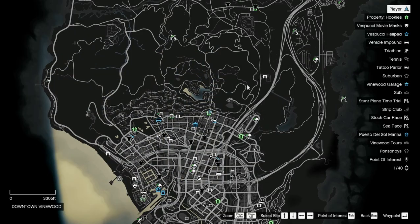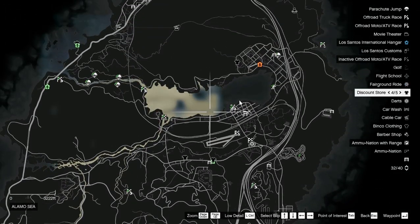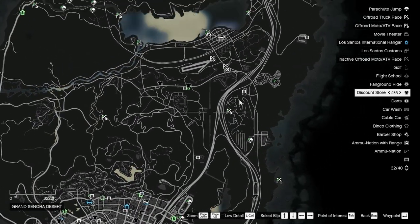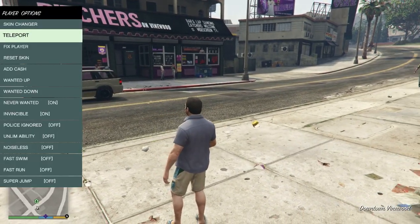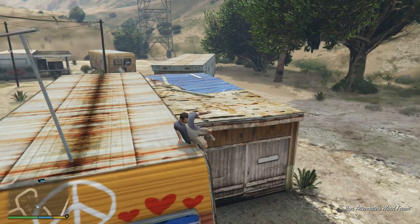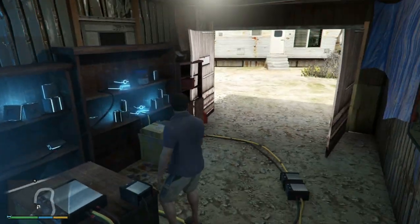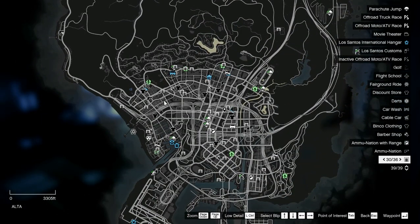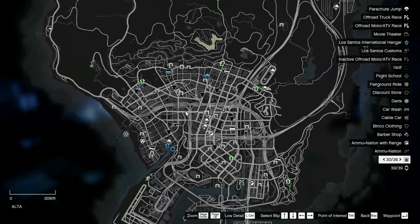And then what's this here? This is Martin Madrazo's house — another really unique building in this game. And I think this will be the building you go into for the Space Stocker mission. I'm not going to show you all the buildings obviously, because there's about — 36 even, there you go — different locations.